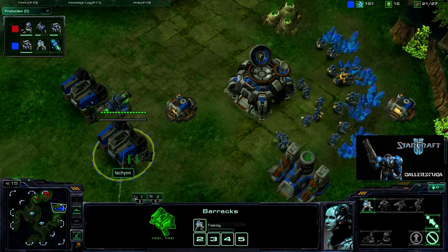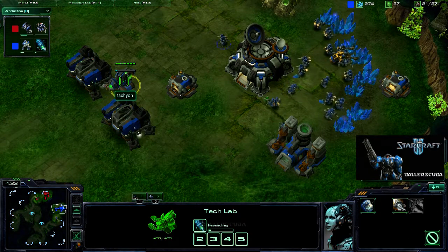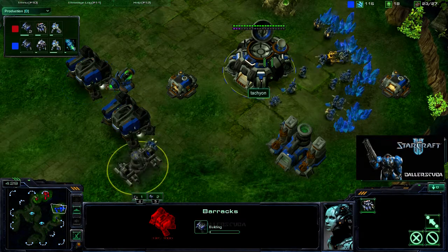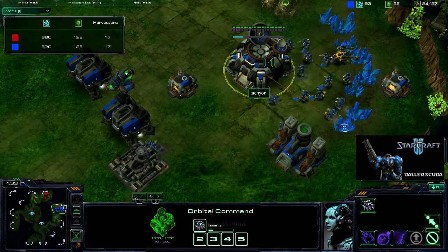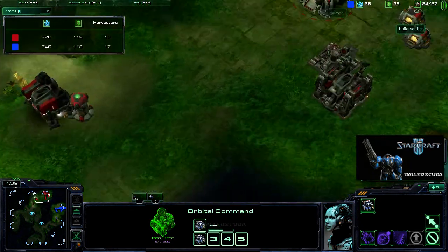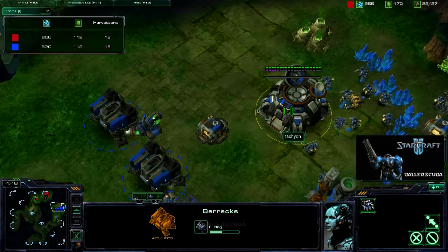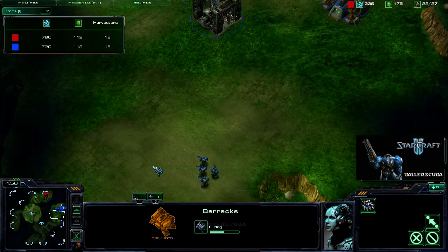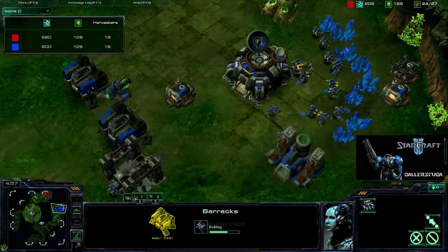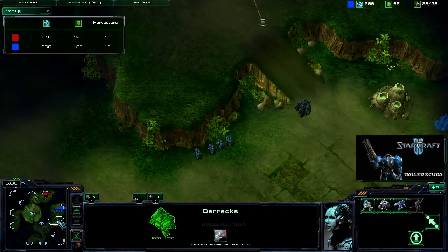He got the fast two barracks out, didn't bother blocking off. He got the tech lab on one barracks — it looks like just so he can get stim pack — because he's instantly going into a third barracks. He does have the same harvester count that I do; we're both on one gas right now. He's gotten so much out faster than I have, but really doesn't have that much to show for it, because the fast two barracks meant he didn't get any Marines for a while.